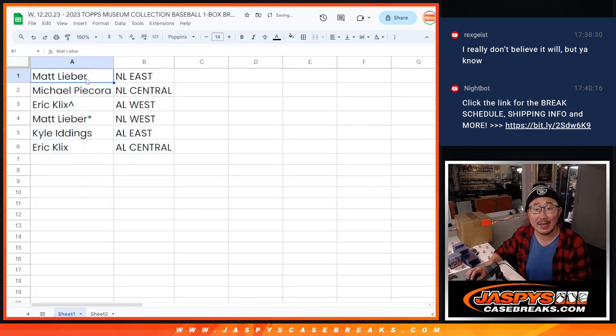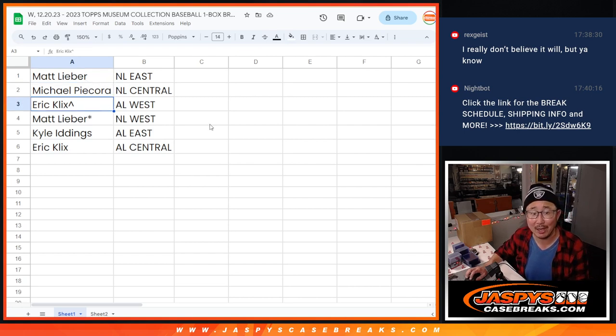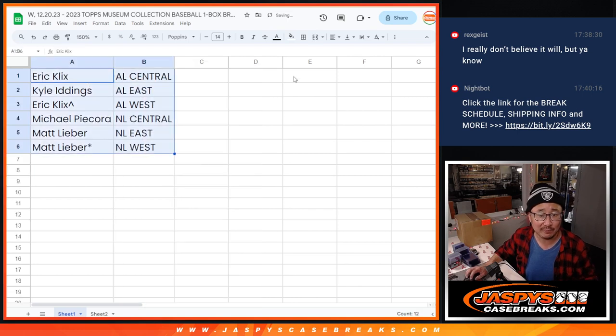Alright — Matt, you have the NL East. Michael, NL Central. Eric, your extra spot gets AL West. Matt, last spot Mojo, NL West. Kyle, AL East. Eric, AL Central. So it's alphabetized by division.